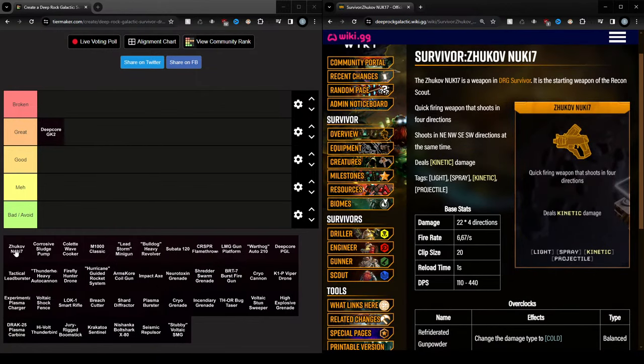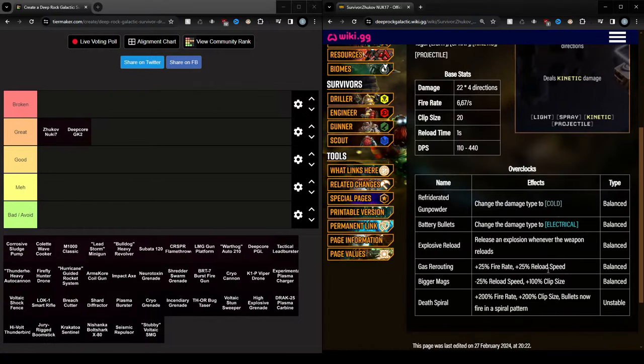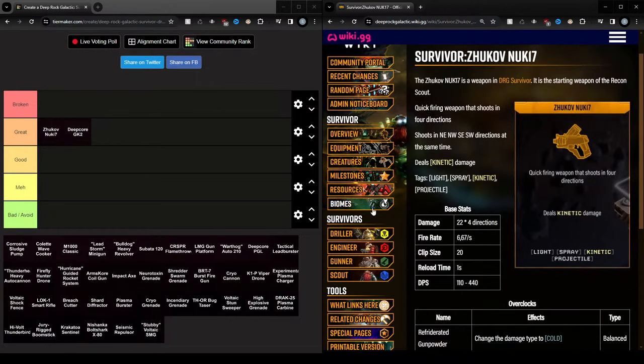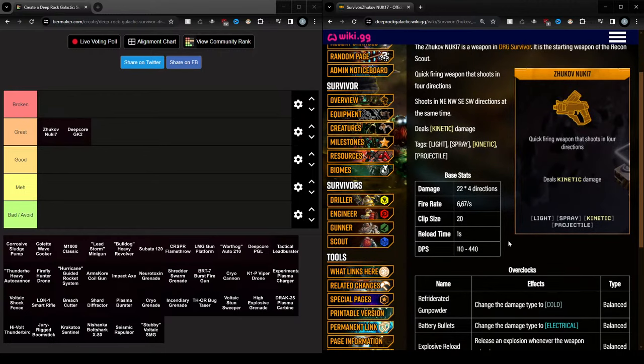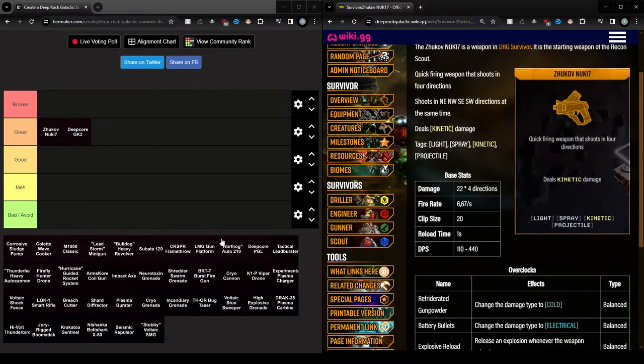I'm going to put the Zhukov in Great, above the Deep Core. I think this is a good spot. Also, both cold and electrical can be absolutely insane on this as well — just applying one of those two effects to everything around you, since this weapon with the final overclock shoots around you in all directions. That is quite good.